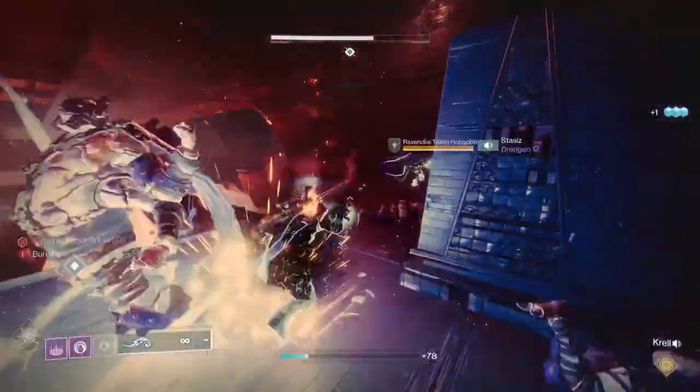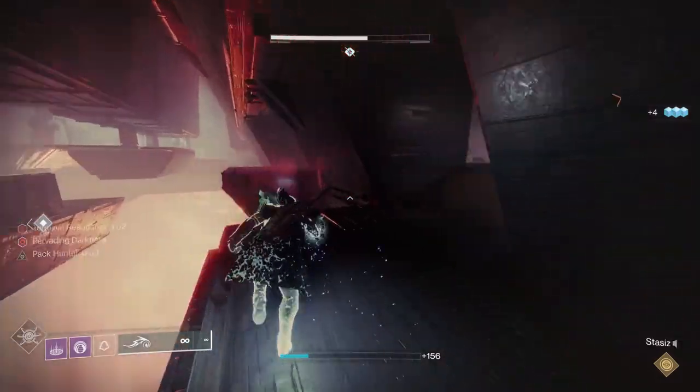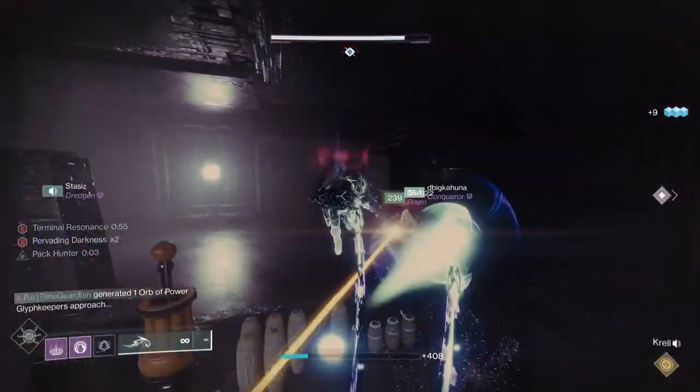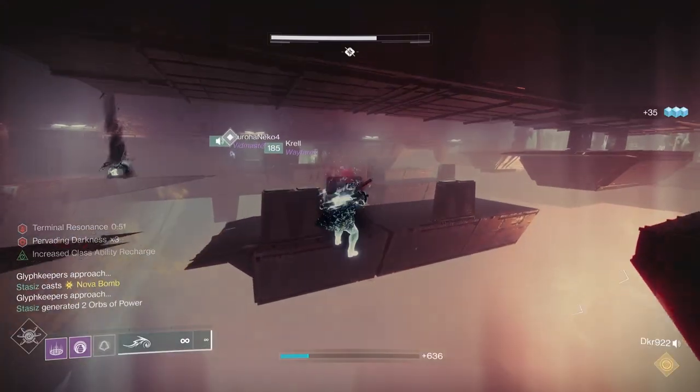Otherwise, do the encounter as normal. You need to take down champions quickly, but you may want to leave them up just briefly to use Lucent Finisher and generate ammo for your Fireteam. The other reason to move quickly is that adds can very rapidly overwhelm your Fireteam.